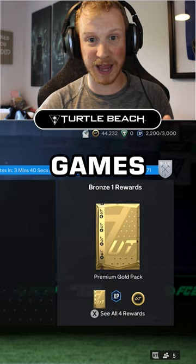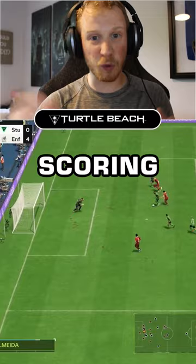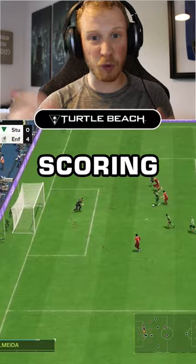And tip number 3: play games. It sounds obvious, but whether it's rivals, champs or squad battles, make sure you play your games to earn rewards. You can do this really simply in squad battles by loading into games, scoring 5 goals to get the maximum coin bonuses, and then sitting idle until the game ends. Eventually, after a week, you'll get loads of cool bonuses and rewards such as packs and coins.